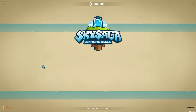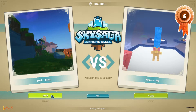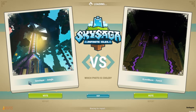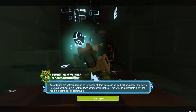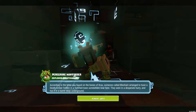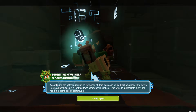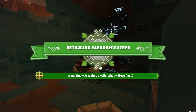That's quite pretty — the sun over the water. Alright, so Peregrine Wayfinder the Explorer Questmaster tells us through the far holler: according to the letter you found on the Bones of Cross, someone called Blexham arranged to have a Death Amber hidden in a fortified town somewhere near here. They were in a desperate hurry and hid it in a barrel, deep underground. Got it — so we're looking for a barrel, deep underground.